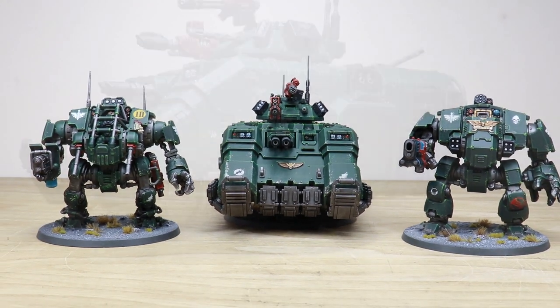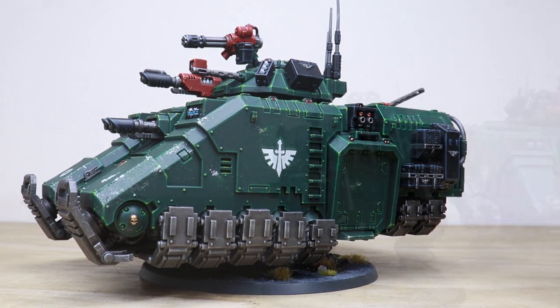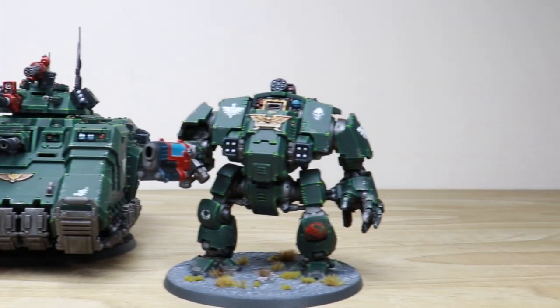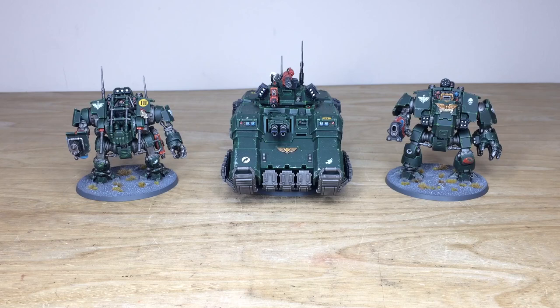Repent for tomorrow you die - Dark Angels awesome showcase we have for you today guys! Two great dreadnoughts - a walker and dreadnought - and also a Repulsor painted in the livery of the Sons of Caliban, otherwise known as the Dark Angels. A really cool commission with three brilliant models, completed by Dave, one of the artists here at Siege.